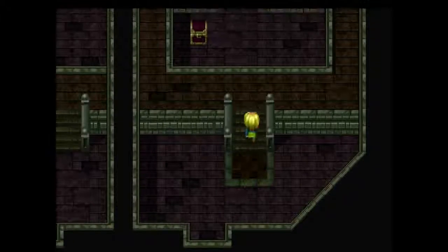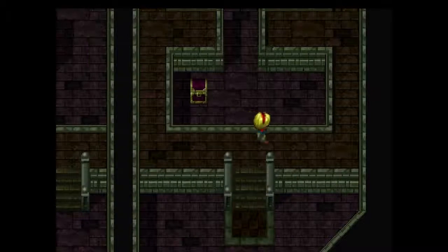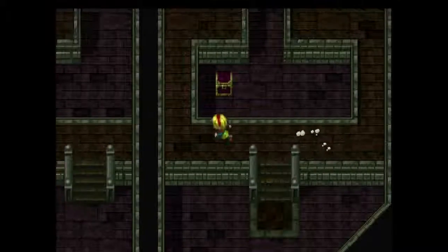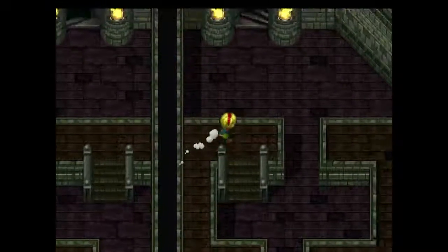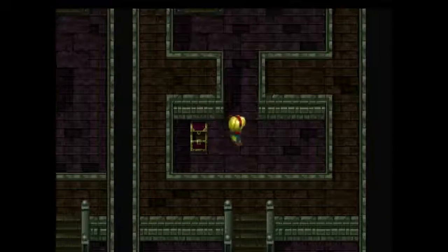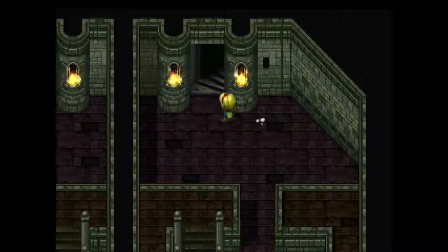Go through the right doorway, go up. Was it right? I hope so. So take the left path, go down the stairs, and then get the treasure chest. I believe it's a crest craft — no, I don't believe it's a crest craft. Magic card, okay. Now go up the staircase.